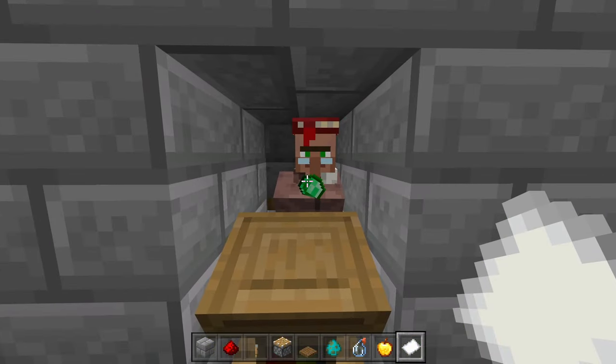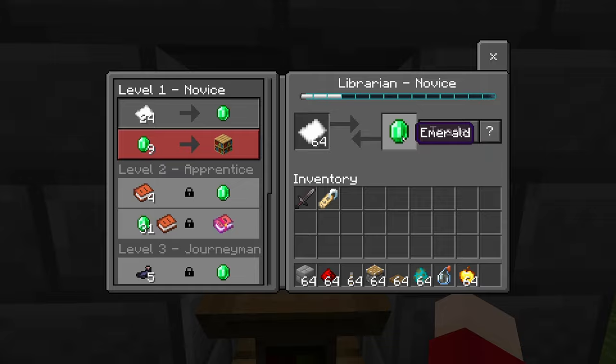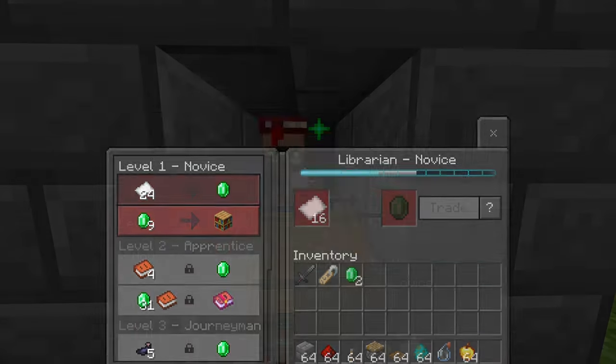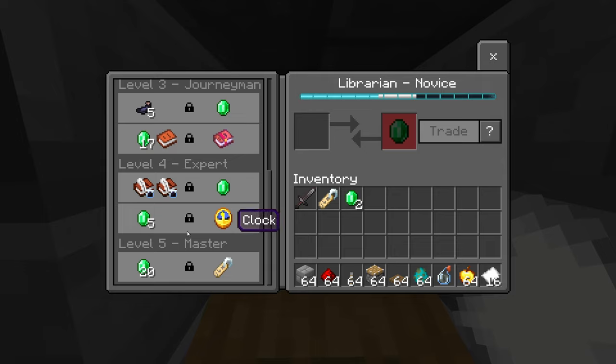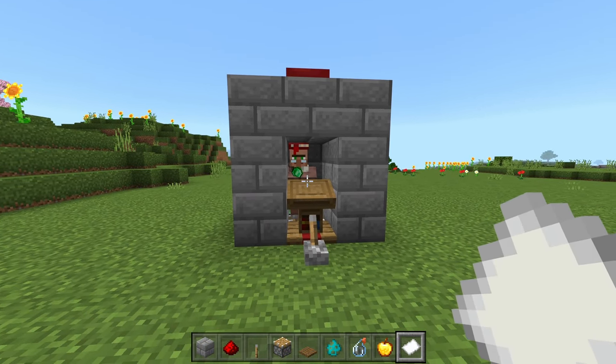Before we let the zombie attack the villager, let's lock in his trades. Go up to the villager and trade some paper for emeralds. Now this librarian has those trades locked in, so he's going to sell bookshelves, knockback, and all that fun stuff — and all of this is going to end up being for one emerald.